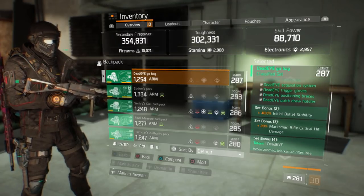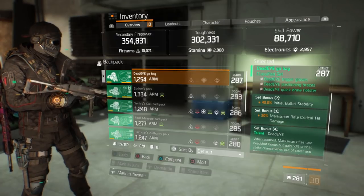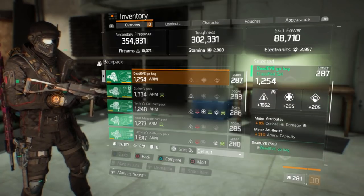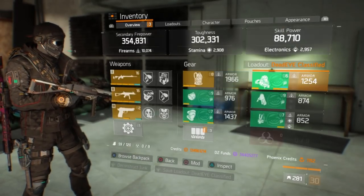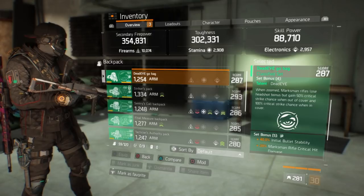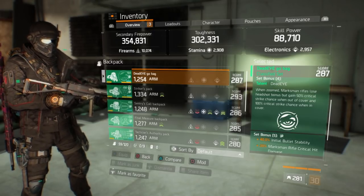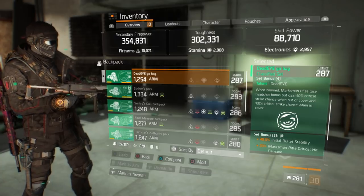So here's what I did. The two-piece bonus is initial bullet stability — it doesn't matter much. The three-piece is marksman rifle critical damage by 20%, so that's 9% showing there right now. Then you have Deadly adding 20% more on top. The four-piece bonus reads: when zoomed in, the marksman rifle loses the headshot bonus but gains 50% critical hit strike chance out of cover and 100% critical strike chance when in cover.